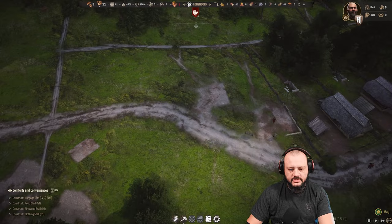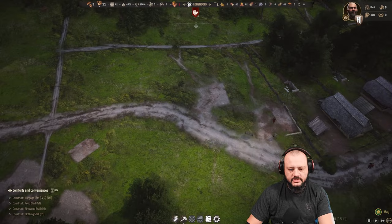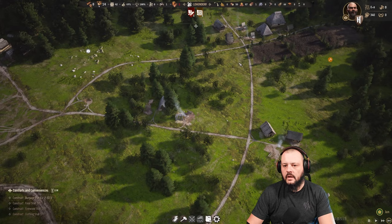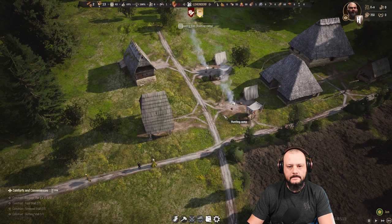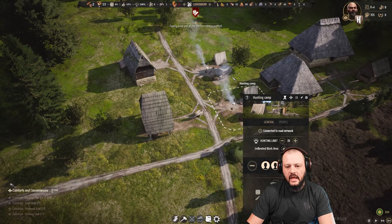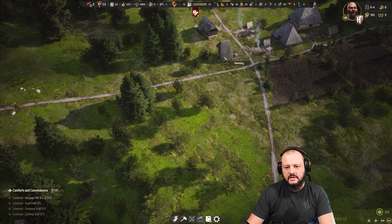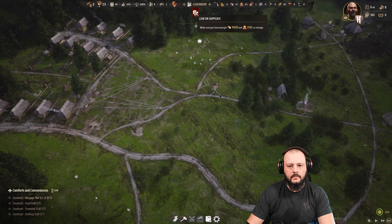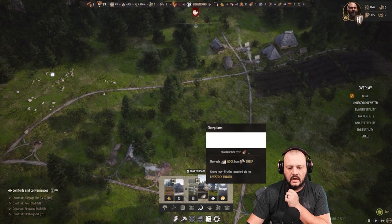We do have plots under construction — I didn't realize that. We need to start prioritizing some workers there. Let's reduce one worker elsewhere so we have some guys building. We really need a granary worker because he's going to come in and take everything off and offload it correctly. The same with the storehouse worker — he's going to bring in the pelts and stuff from all the hunters so they don't have to worry about it.